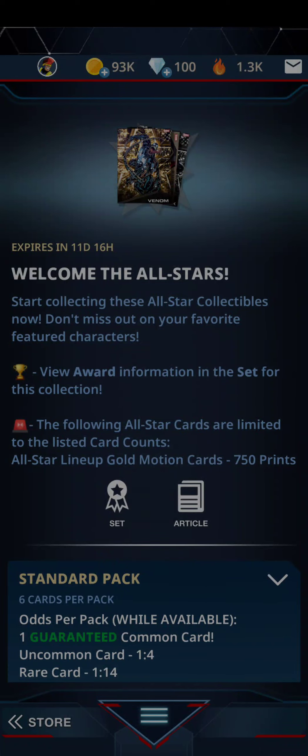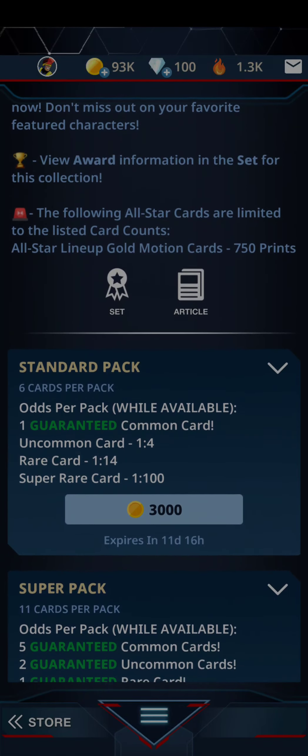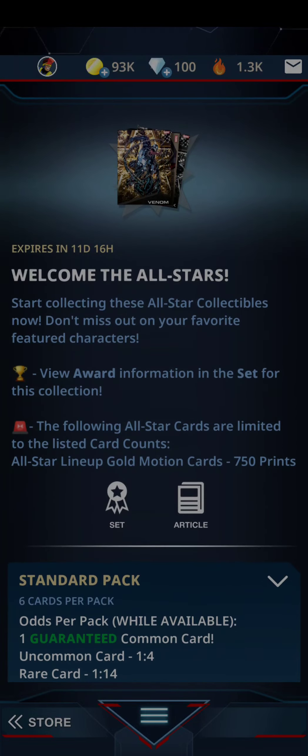It's TechLid and we're Bullish. We're here with the Marvel Collection and we are going to open up some more cards right here. Welcome to AllStars. This is the collection we'll be opening — 3,000 coins per pack and in each pack there are 6 cards.